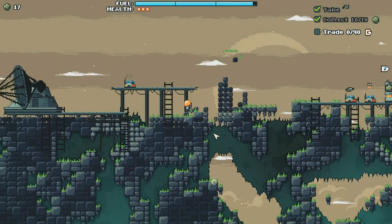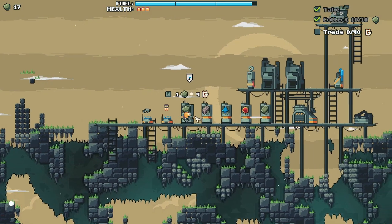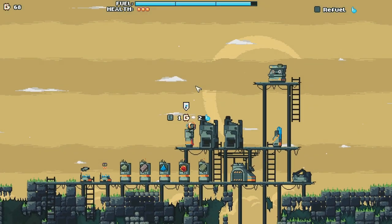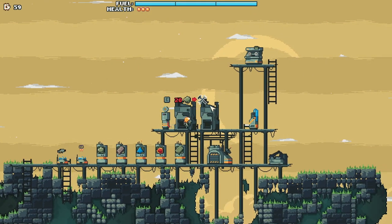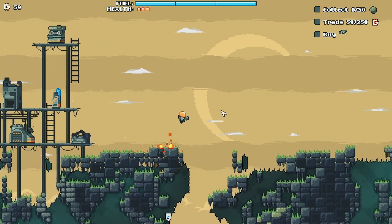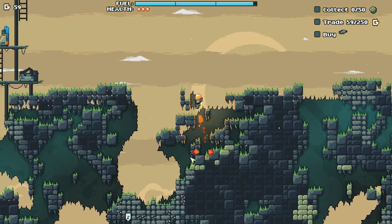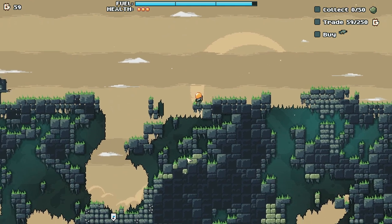Oh, that's cool. We're going to come over here and trade our ore for money! Come up here and refuel. Now I need to collect 50 ore, trade it, and buy a different mining gun. So this is pretty much the game loop. If I jump at the same time I activate my jetpack, I kind of do a little super jump there.